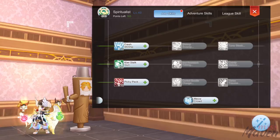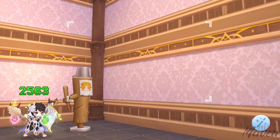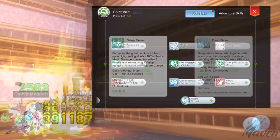Next, for spiritualists, these are the skills we need to take. As a prerequisite for lunatic coward pound, we have level 3 pick-a-peck, level 5 curled beetle charge, and level 3 tarot trauma. Next, as a prerequisite for cat mint powder, we would need level 3 kiwi stock gun, level 1 kiwi rootstock twining, and level 1 catnip meteor.